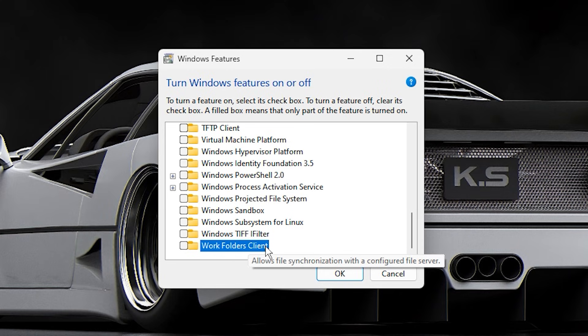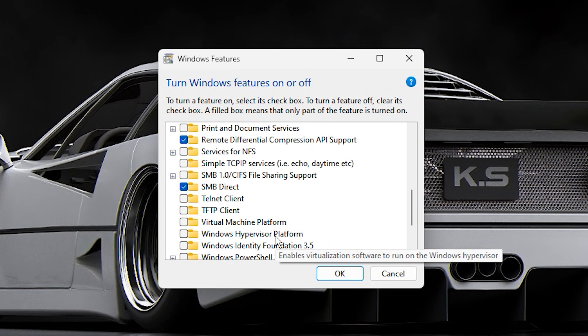After unchecking these, click OK and let Windows apply the changes. When prompted, restart your PC. Once it's back on, your system will have fewer background processes, reduced CPU load, and smoother, faster gaming.